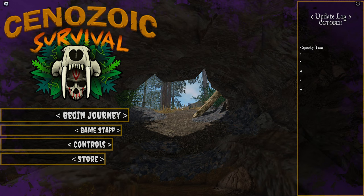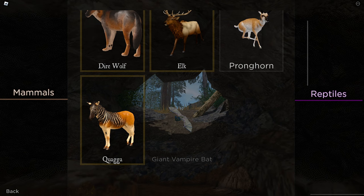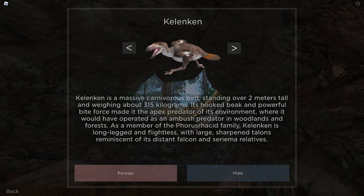Jumping straight into the game, let's begin our little journey. We have mammals to showcase — we have the direwolf, elk, pronghorn, quagga, and the giant vampire bat for the Halloween event. For reptiles we have the carolina, canure, kalenken, and megalania. Hopefully I pronounced every name right. I've played with kalenken before, which kinda looks like a dodo, and megalania looks like a komodo dragon.